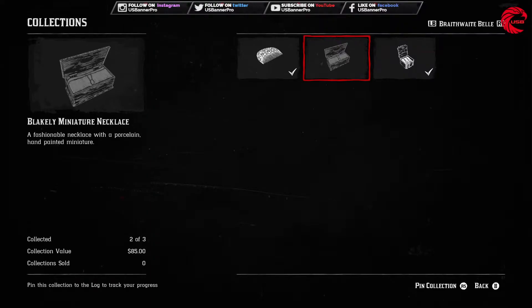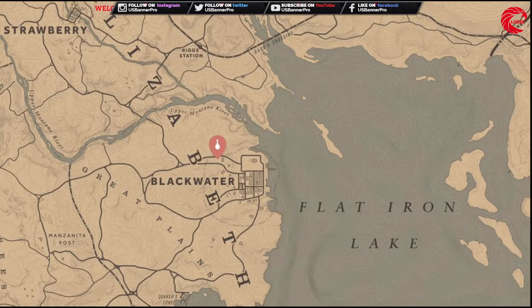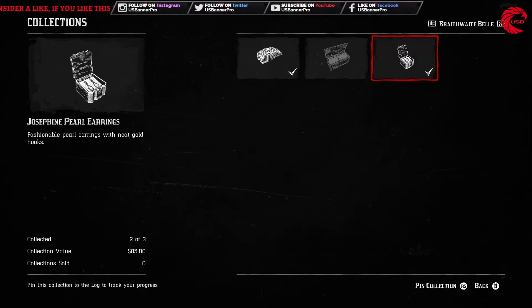The last item is the earring. You have to find the earring — it's in Blackwater. Go to Blackwater and find that earring. After collecting all three, you can sell them for $85 and earn a good amount of XP.